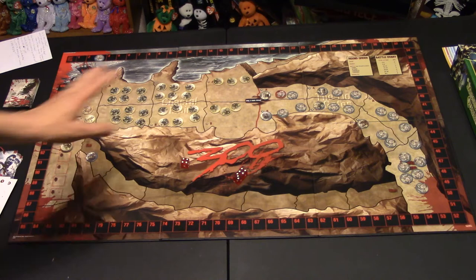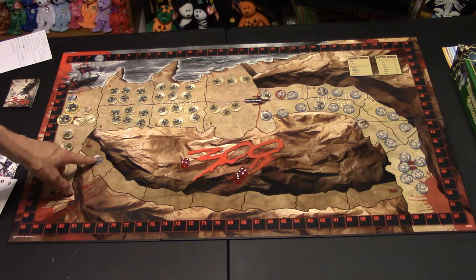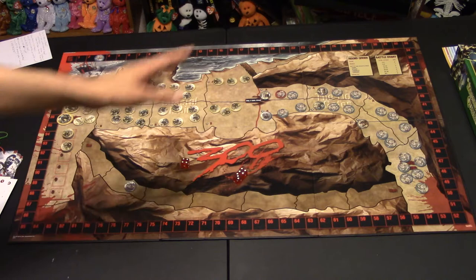The goal of the Persians is to stop the Spartans from reaching 100 glory before the hunchback gets there. If the Spartans are able to reach 100 glory before the hunchback betrays them, then they win the game — and that is Sparta.